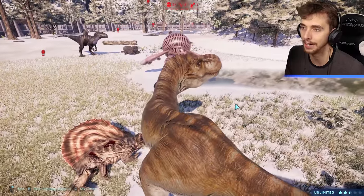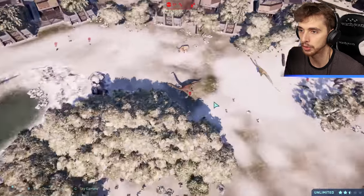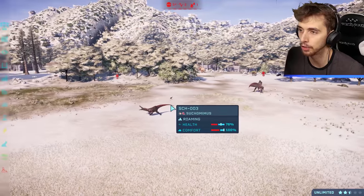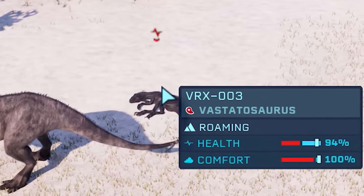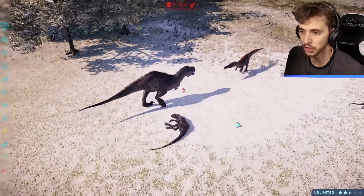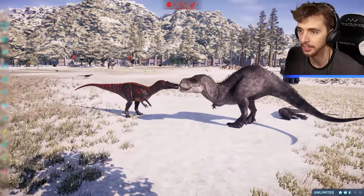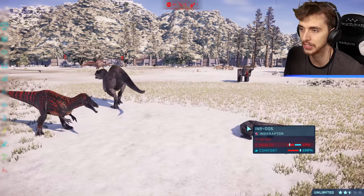T-Rex roaring — he just killed something! Another death — the snow is all turning red. Iguanodon running across not really doing much, same with the mammoth. Spinosaurus may have just killed Herrerasaurus — no, he's just eating there. A natural born scavenger. Indoraptor is dying — something got its health so low it couldn't eat. Venatosaurus against Suchomimus — Suchomimus looking like it's in good running with more health.